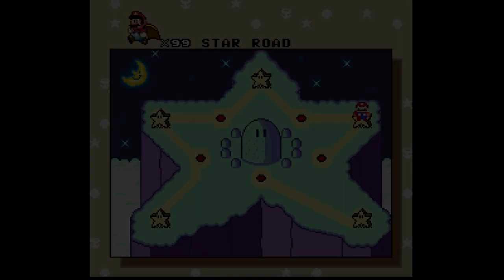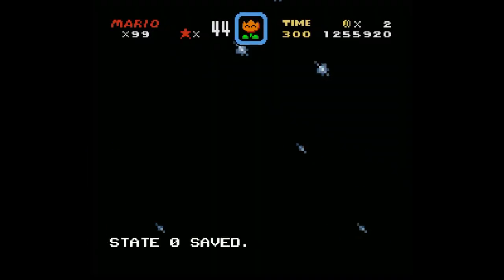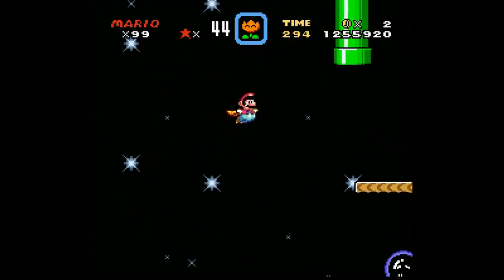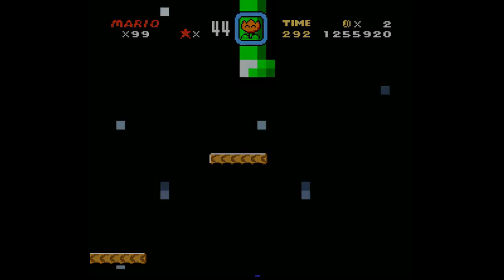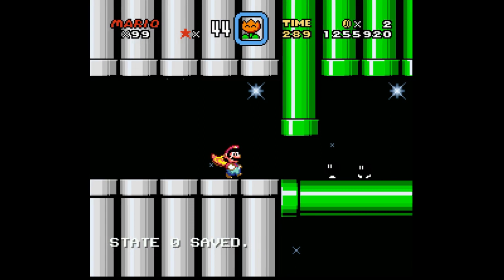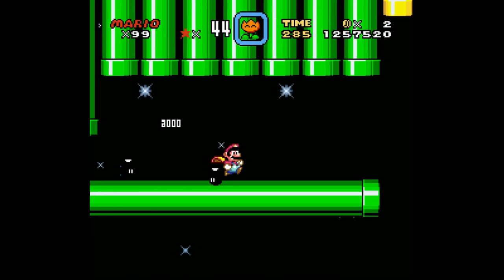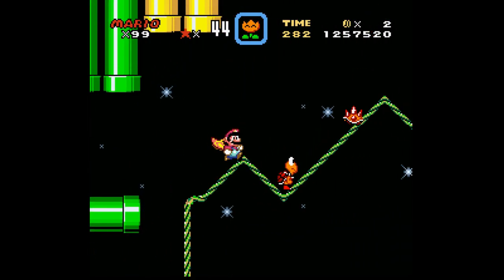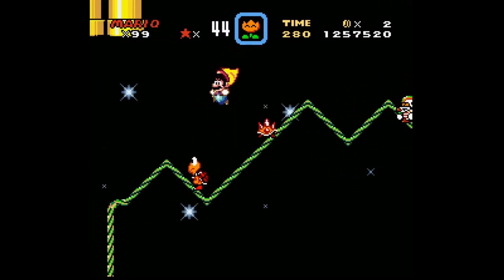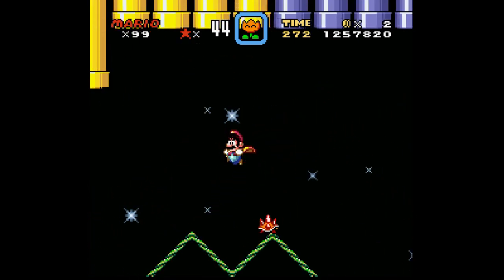Now time for some more Sonic the Hedgehog action at Starlight Zone. This looks pretty cool — very space-like. Ow! That Koopa is not so cool. He thinks he's cool, but he doesn't have sweet shades like the actual cool Koopas from the Paper Mario series.